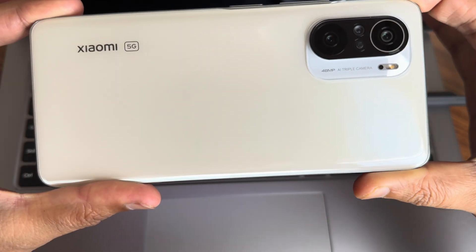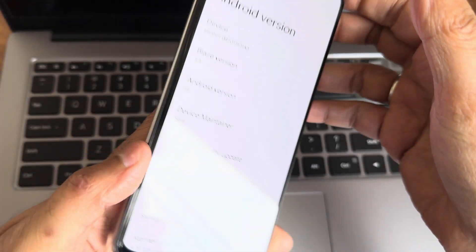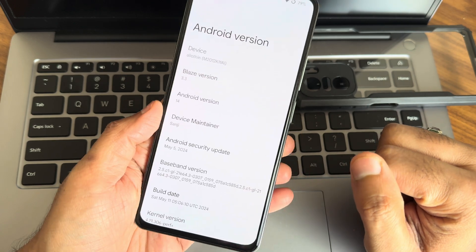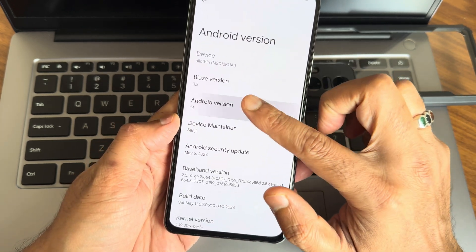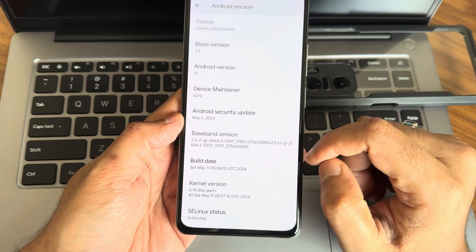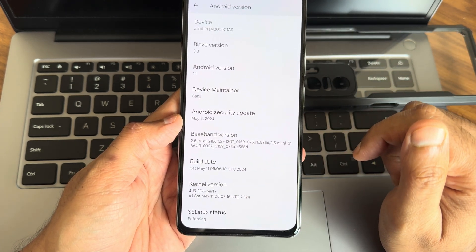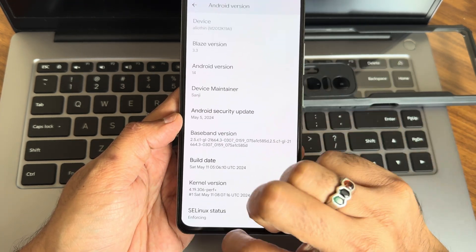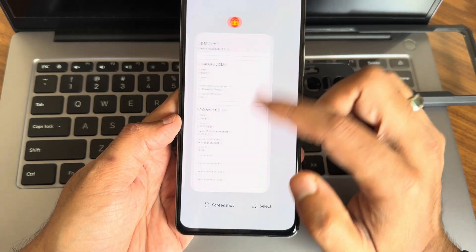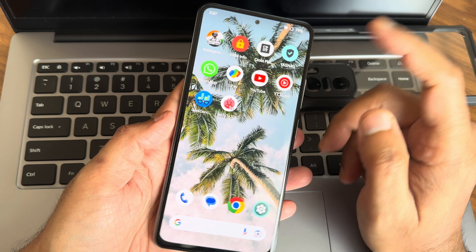Hey, back again with a new video guys, this is Sampathya watching the Sampathya Effects YouTube channel. This is the Xiaomi Mi Linux 5G or the POCO F3 custom ROM review, back with Blaze version 3.3. Android version is 14, May 5th 2024 security patch, May 11th build kernel, kernel version 4.19.306 perf plus. Kernel SELinux status is enforcing.